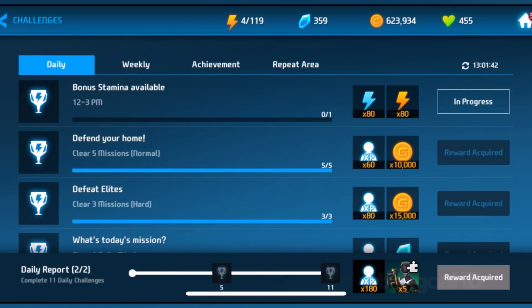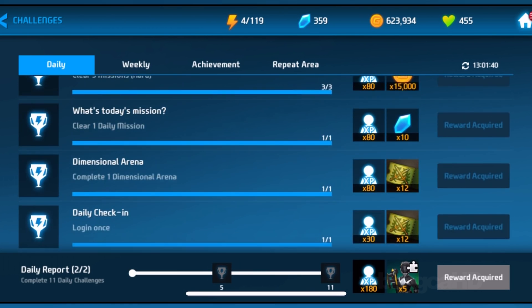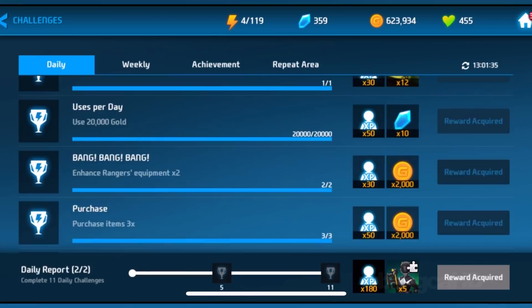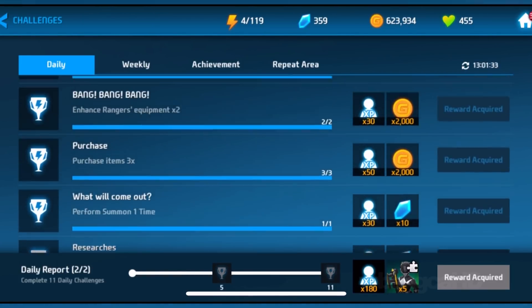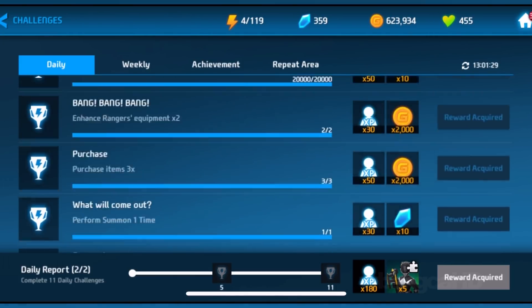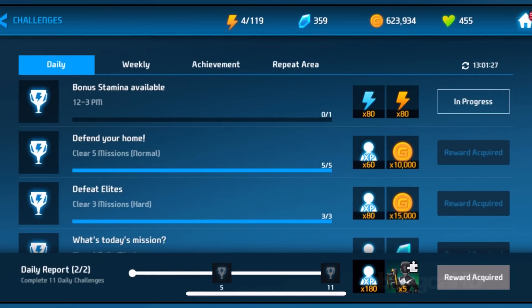Up next, if you don't want to pay for it, you can also complete the daily quests that are available. You get about 10 gems on each one — so that's 10, 20, 30, 40, 50. About 50 gems per day on the daily quests.